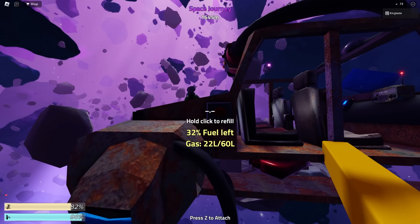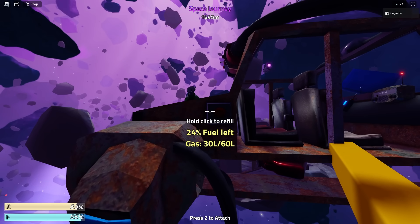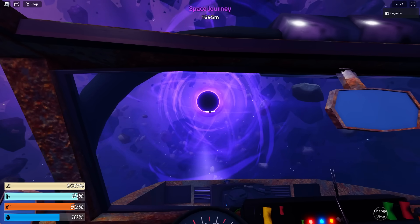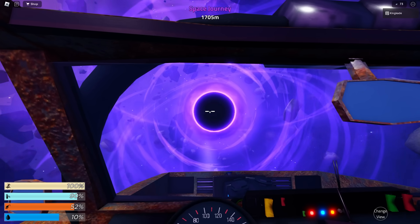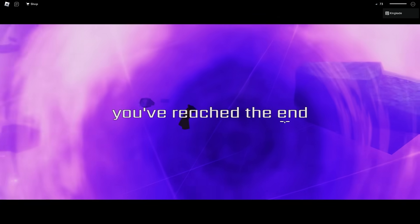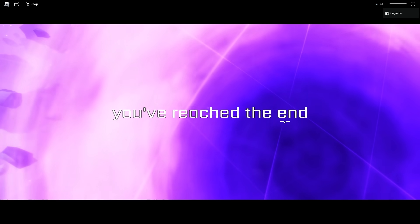We did find a gas canister, so we might as well go ahead and fill up our car a little bit and then just continue our journey. It looks like there is like a black hole or something. I didn't see this last time I played. I kind of want to fly into it and see what happens. Hopefully it doesn't obliterate our car. And it did obliterate our car. Okay, well, let's go ahead and redo that and make sure not to go in that black hole next time.